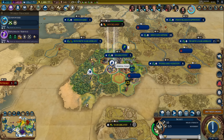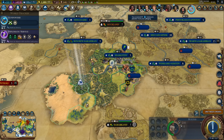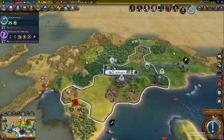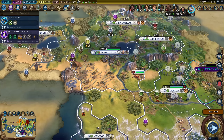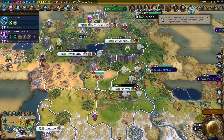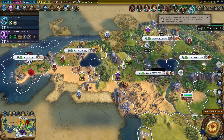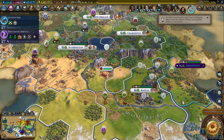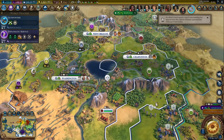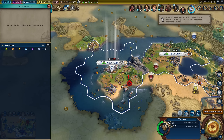I will obviously lose this scout sooner or later, but I'll see how much I can pillage. This is 97 science - that's almost two turns worth of my research. Man-at-arms from the warrior. The crazy thing about Lincoln is that you don't even have to time his special ability all that much - you can just build industrial zones and the buildings inside them whenever and have freebie units that cost no maintenance.